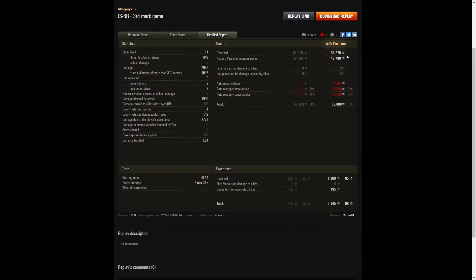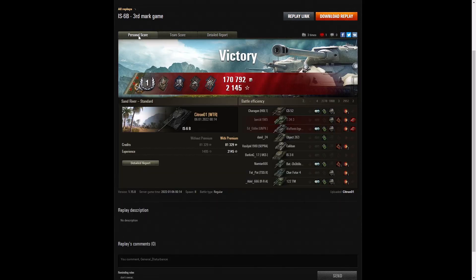He earned 81,329 credits from the game and 48,798 credits from personal missions payout — possibly from holiday ops. He earned a total of 89,808 credits after repair, ammunition, and consumables resupply. He earned 1,300 XP plus 195 for this being a premium tank, with 2,145 taken away. But he has got his third mark now on that vehicle — and once you've got the third mark it stays with the vehicle for the rest of time.